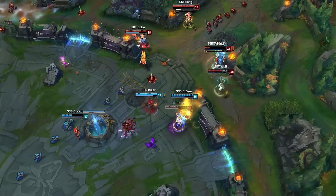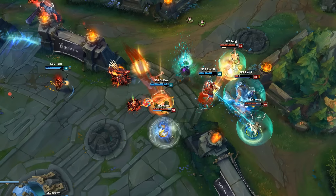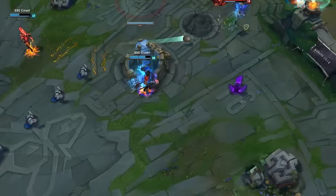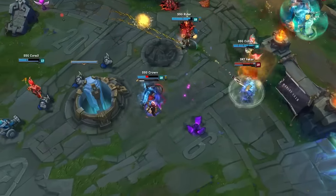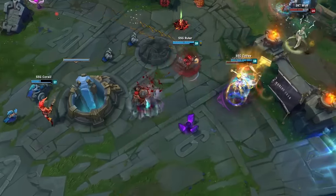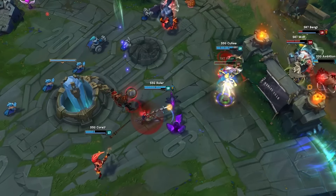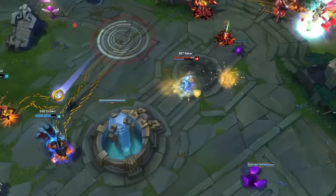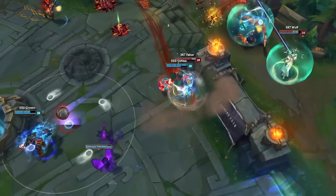This was so close, we're going to go over it one more time. Had Cuvee flashed at a different angle, he could have stunned Faker against the wall, allowing Crown and Ruler to kill him during the stun duration. Also, had Crown kept his boots instead of Luden's Echo, he may have had enough move speed not only to escape Faker's Shockwave, but also to live and return fire on Faker. Finally, Crown had one second left on his Flash cooldown when hit by the Shockwave — had Flash been up, he could have dodged it that way. Incredibly close.